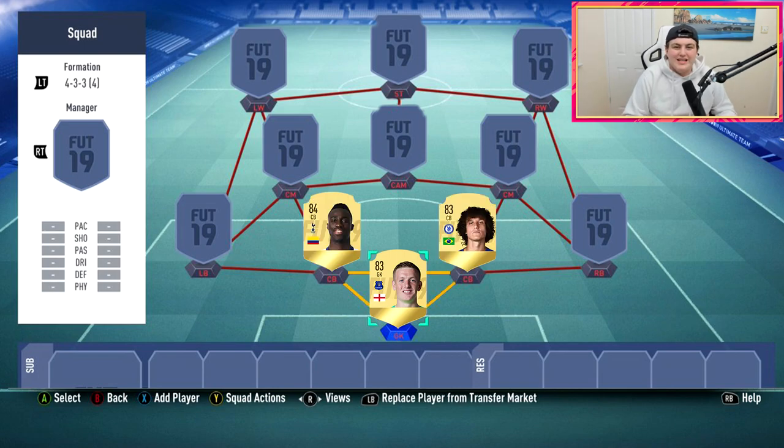The two centre-backs are David Luiz and Davinson Sanchez. David Luiz has had a pace downgrade — around 68 or 69 pace — but he's really tall, great at winning the ball, and has decent dribbling and passing to play out from defence. Davinson Sanchez has around 76 pace, 84 defending, and 81 or 82 physical — much better at tackling, chasing people down, and using his physicality. That defensive partnership should work really well, and David Luiz gets a link to the right side.